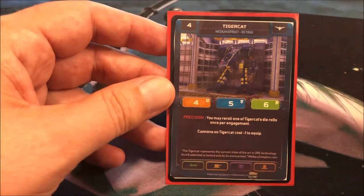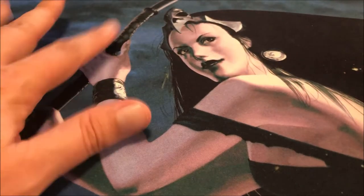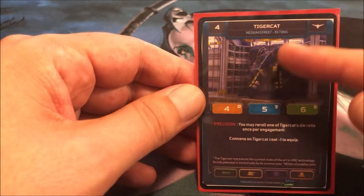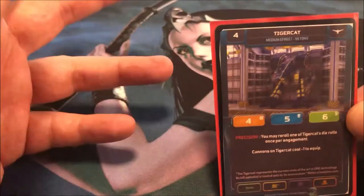Please excuse the proxy card here. Of course the game's still in development and waiting to be produced, and I know this is not a very sci-fi playmat, but bear with me. Let's look at the Tiger Cat right now. It's a medium Efreetz for the United Nations of Earth — the UNE faction in the game, the Earth-based forces.